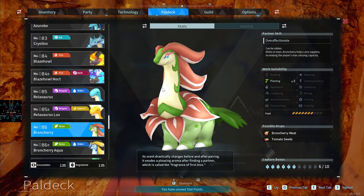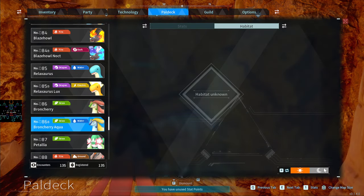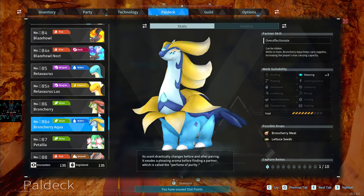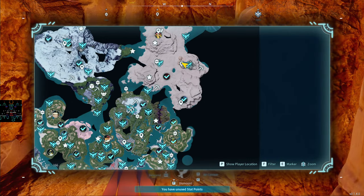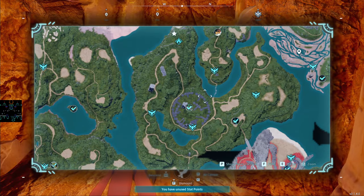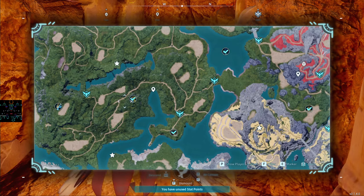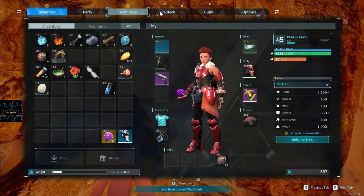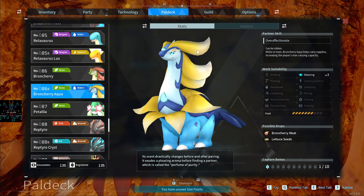This boss-only pal has no habitat on the map but has Watering. If you can't get Jormuntide yet, catch this water boss — the Broncherry Aqua — it's right here, with the cave entrance here, and you spawn inside and they're great for Watering. I didn't get it until very late because I was focused on catching them all.